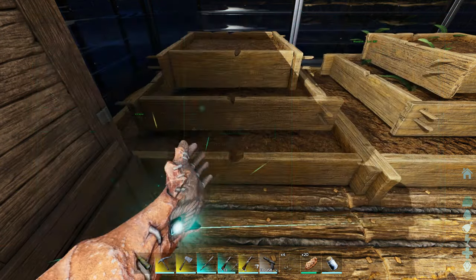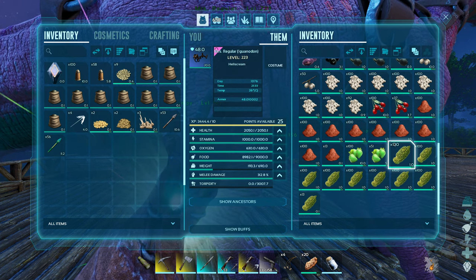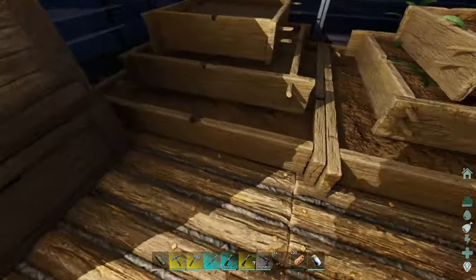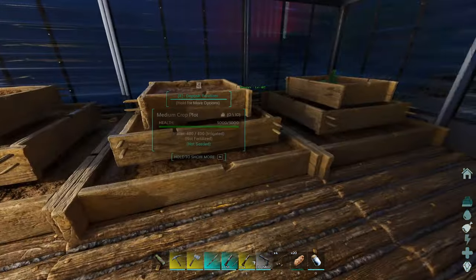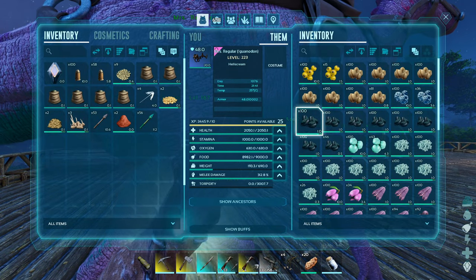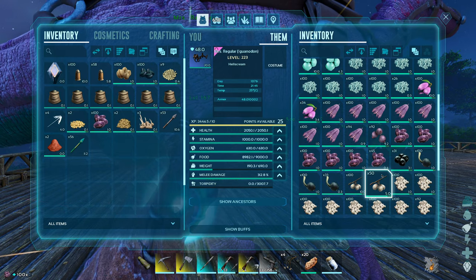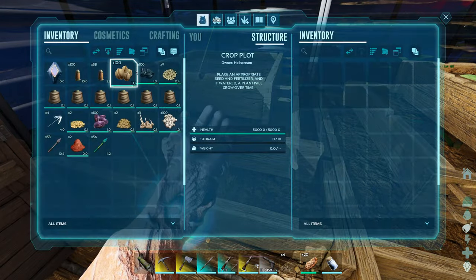Now what are we going to use for the large crop plot? That is the question. Let's have a look and see what seeds we've got. What are we going to need the most out of all of these? I think I'm actually going to go for a Tinto Berry in the large one because we're going to use Med Brews a lot when we go into the caves. Med Brews are going to be good, and I need it for Red Dye because I've got a big plan that we're going to do with Red Dye. So let's go ahead and throw all that in there. Lovely stuff. Now the medium ones - do I do all of those as Narco Berries? No, we're not going to do that actually. So we need to do the rest now. For the medium ones, we want Amarberry, Azulberry, then we want the Mejoberries and the Stim Berries.